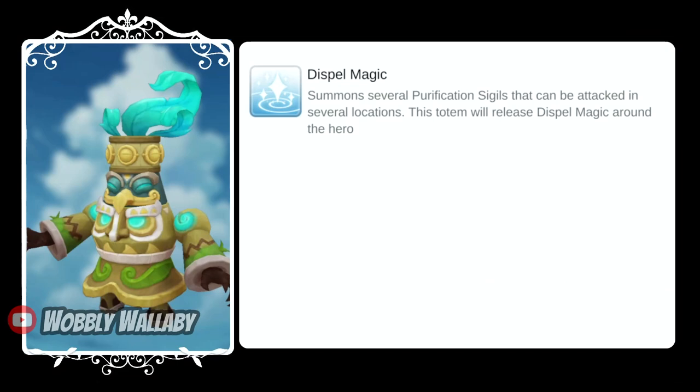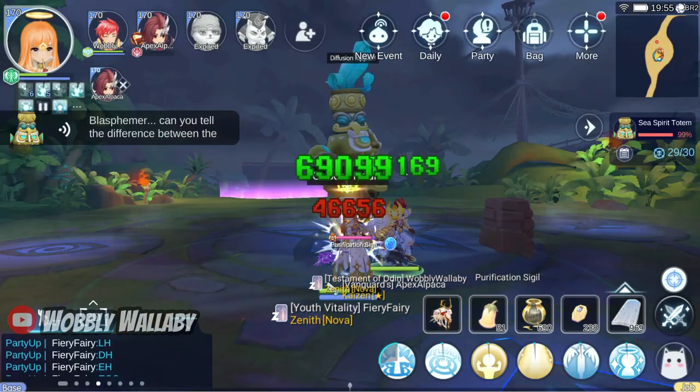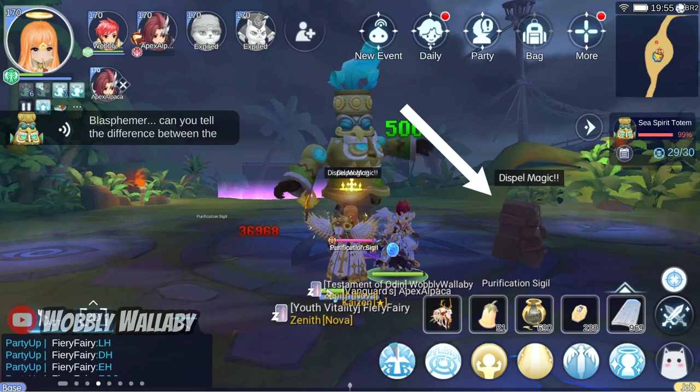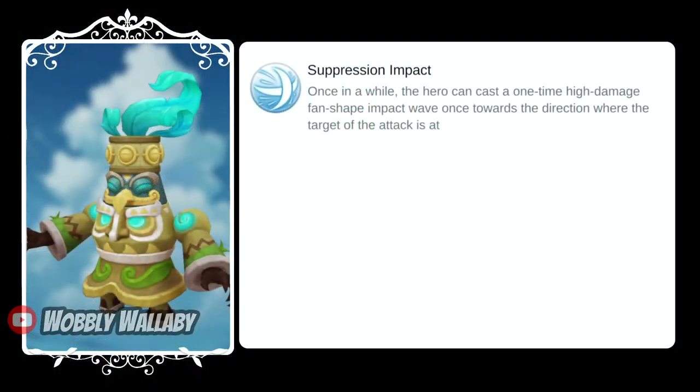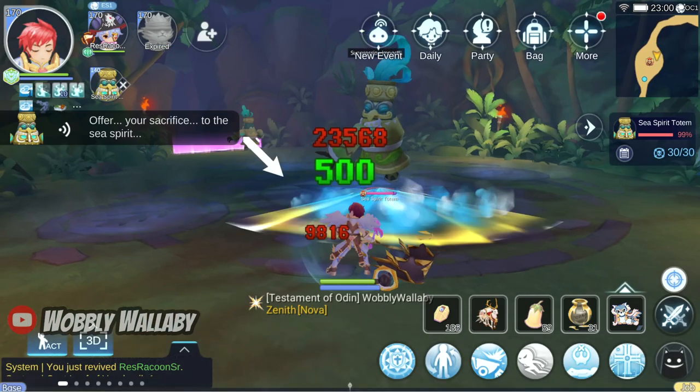Next is Dispel Magic — he summons a purification seagull and you can kill these to make sure they don't annoy you. Lastly, his Suppression Impact is a fan-shaped wave that hurts. It's hard to avoid this since it comes out quickly, so you just have to tank it or stay out of range.